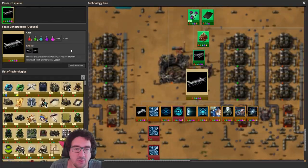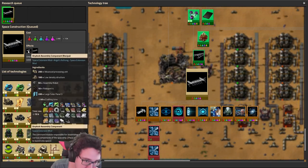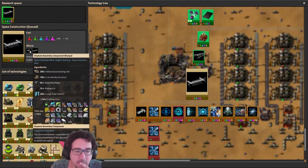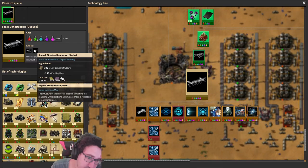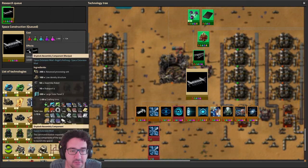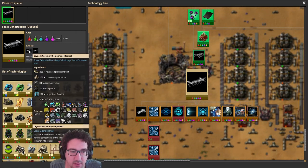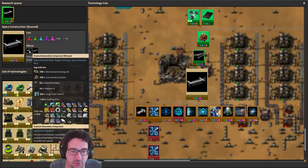The assembly robots are gonna be interesting. Roboport 4 — this is just low density structure. It is 200 of it, but actually that's not that bad in comparison to some of the other stuff. Let's set up some roboport 4 and assembly robots.